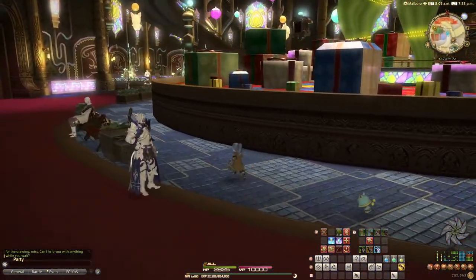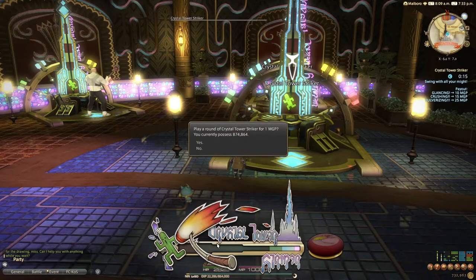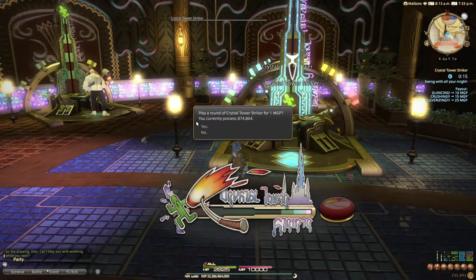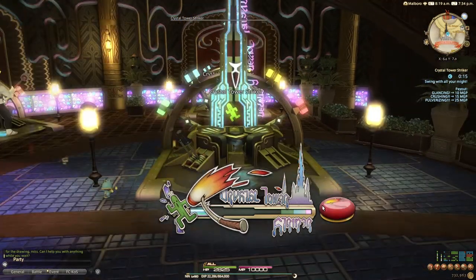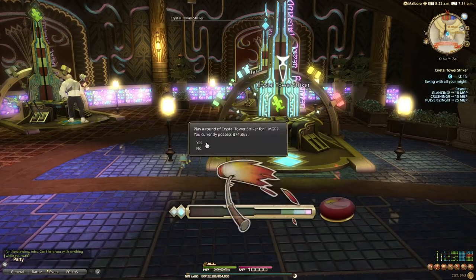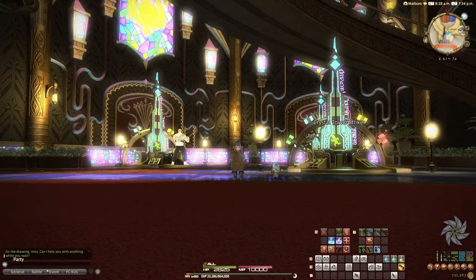We also have the Crystal Tower Striker — your classic fair-style hammer game where you hit the platform and drive the puck up. Playing it costs 1 MGP. We have three reward tiers: Glancing for 10 MGP in the green zone, 15 MGP for the bluish area, and 25 MGP for the red. The gray zone rewards nothing. This one has a pretty fast pulse and also slows down after a while, but you do have a limited time. And that is the Crystal Tower Striker — also the last of the different arcade style mini games.